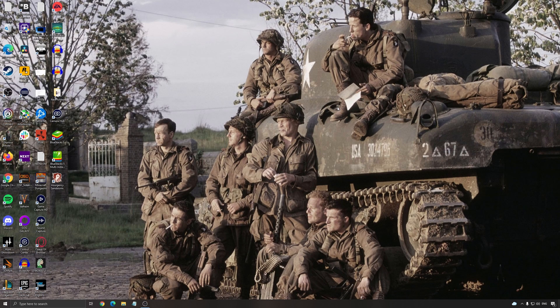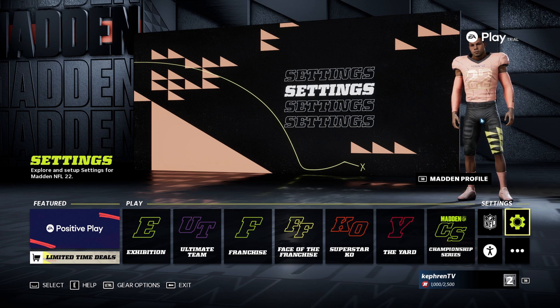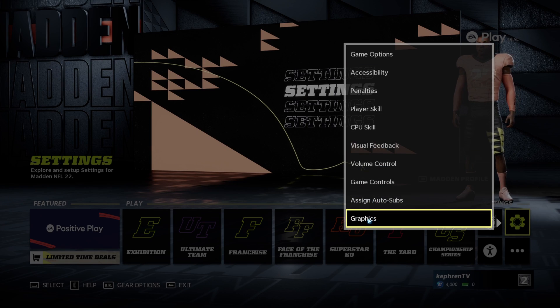Now let's open Madden 22. We will make sure that we optimize the game for more FPS but also keep a decent image quality. In Madden, go to Settings, then Graphics.